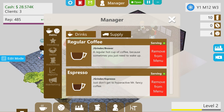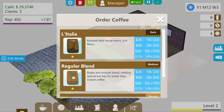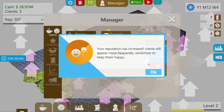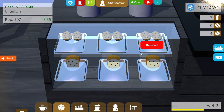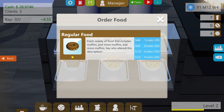Supply — let's do another Italia blend for the dark espresso roast. Wait for that. In terms of our food, it's really old. But we've only had it down to four. Your reputation has increased — clients will appear more frequently, remember to keep them happy! Now we have to spend more money to keep these people happy because I can't sell my old food anymore. Let's go to Manager and order some fresh food. Let's keep the old stuff there until we get the new order in.